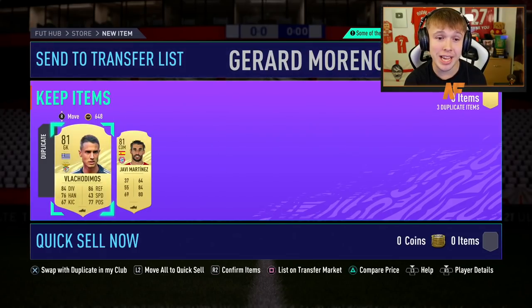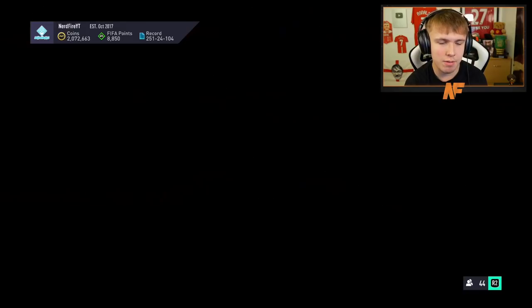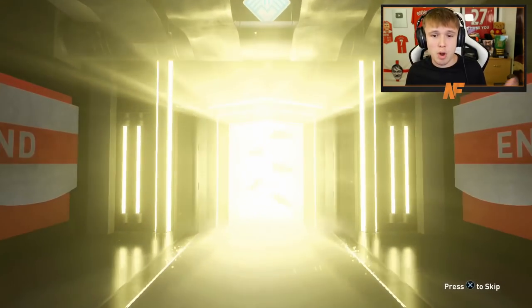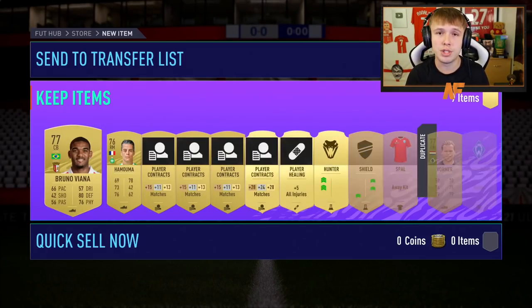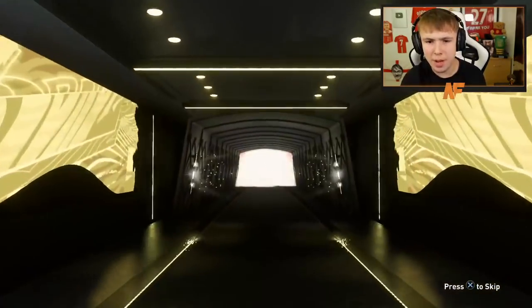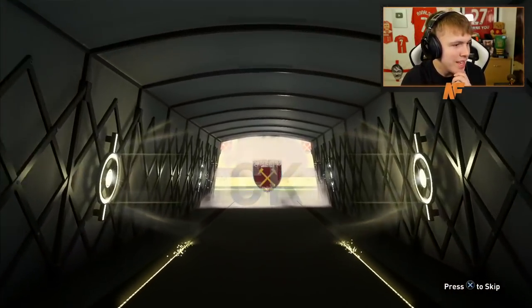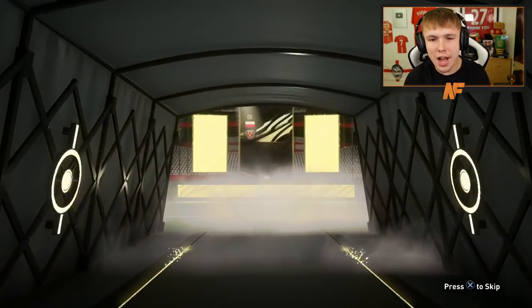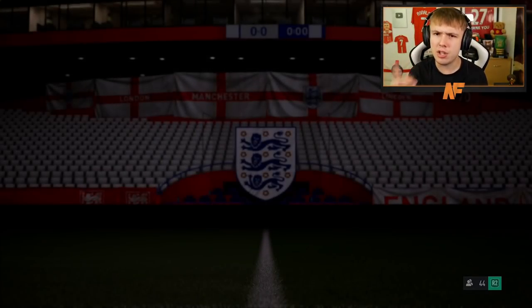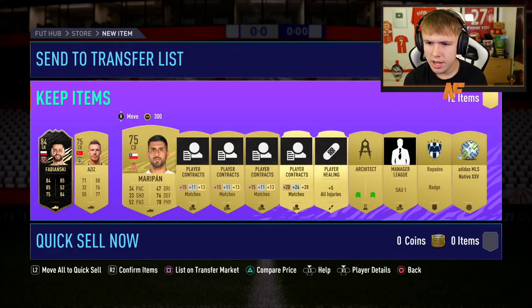I guess we're onto the 7.5k packs now. I'm going to open some of these up and show you the walkouts we get. Let's see if EA can bring us some luck through the 7.5k packs, just like last week where I got my road to the final Salah. Walkout - it's Fabianski. It's a walkout/inform - our first boards slash walkout from a 7.5k pack. I'll take it. I think you do need an inform for the Alex Sandro SBC, so I guess I'll take it.